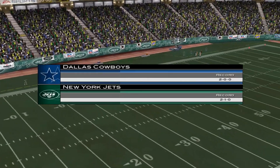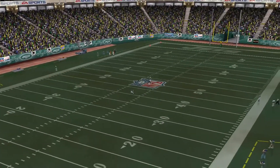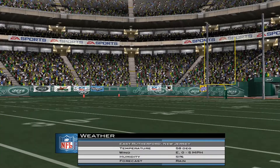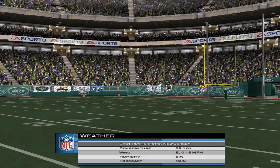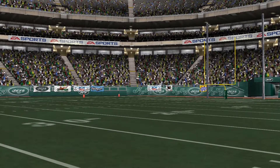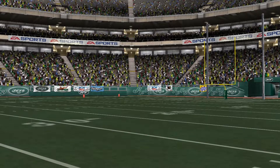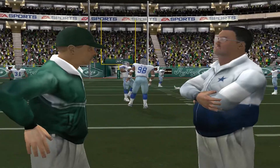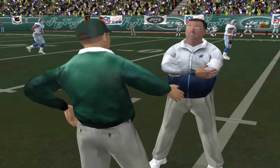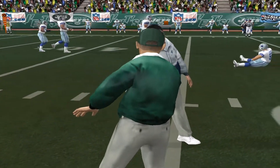As the crowd continues to file in, we get set to bring you another exciting game. It's still early in the season, but the contenders are attempting to emerge from the pack. Today's game features two teams very much in the early hunt as the Cowboys get set to take on the Jets. EA Sports is proud to present more NFL action. I'm Al Michaels, along with my partner, John Madden.